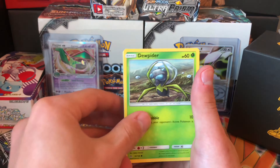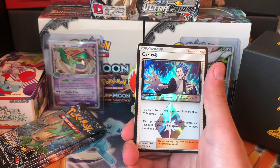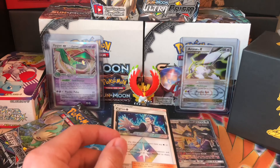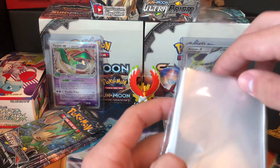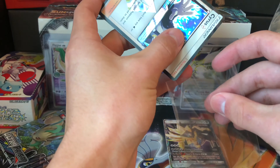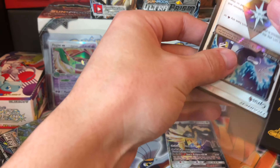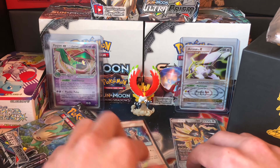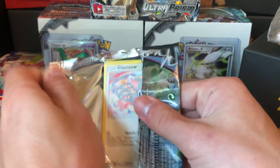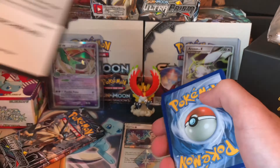A Cyrus prism star — nice! That's my fourth prism star and it's not a duplicate. Would you consider prism stars ultra rares? They take the spot of a reverse holo, kind of like how BREAKs work. That's just my take — I'm not sure if BREAKs are officially considered ultra rares.